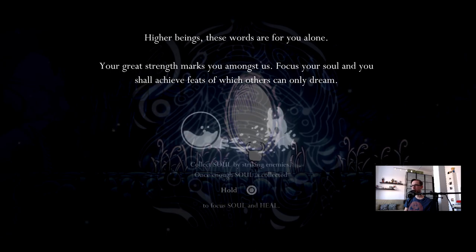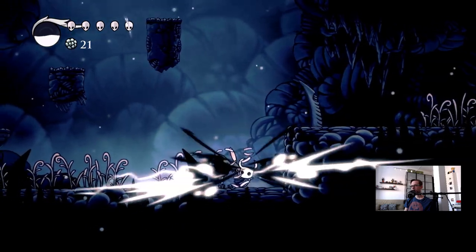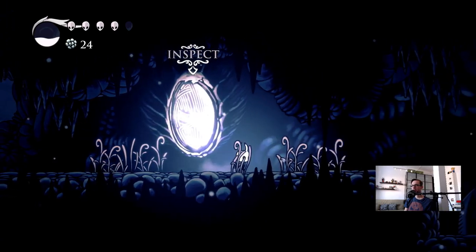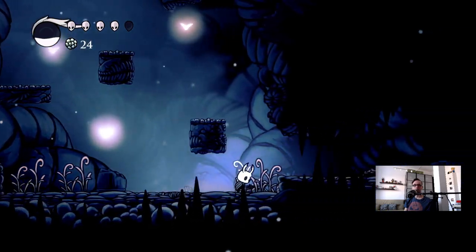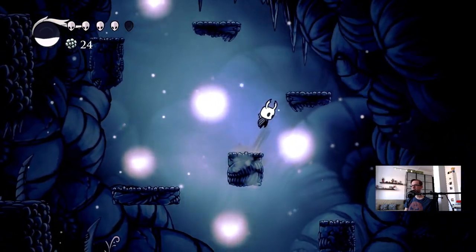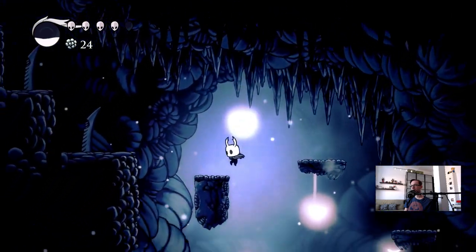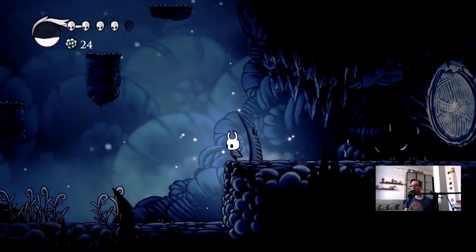Is this like a checkpoint? I understand — so you don't have like an Estus-type deal. I just want to see what's down here. It's a dead end — I really thought that was another path. Instead, you got like a continuous meter. That's pretty cool. I like that, I'm down with that.